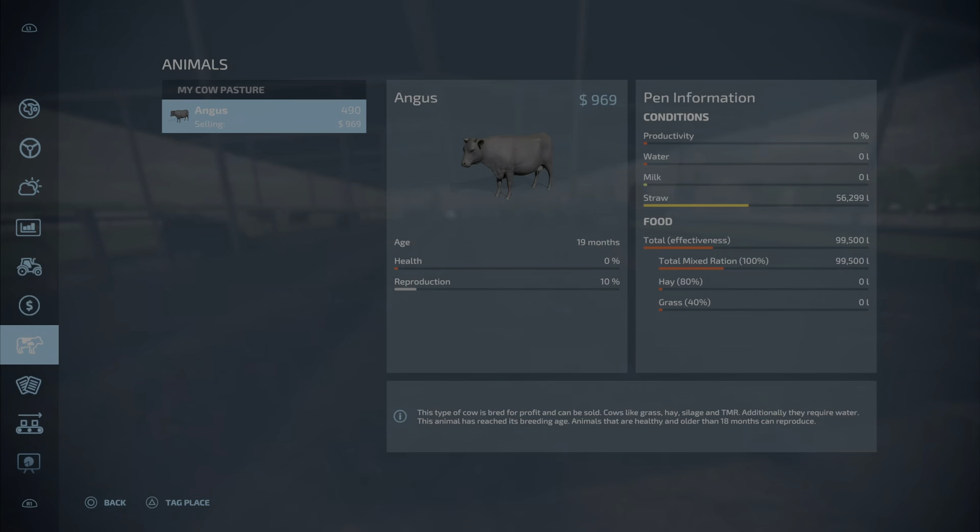Water capacity is 25,000 liters. The manure capacity is as big as whatever container you have — this one is apparently 1.7 million liters. So the full storage summary: slurry 300,000 liters, milk 200,000 liters, food 350,000 liters, water 25,000 liters, and manure 1,705,662 liters — it's definitely full.